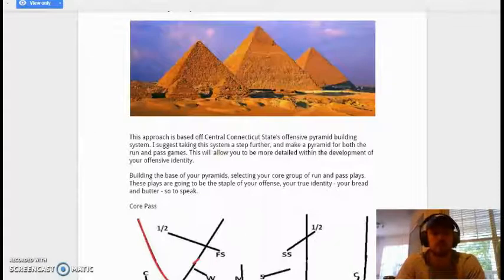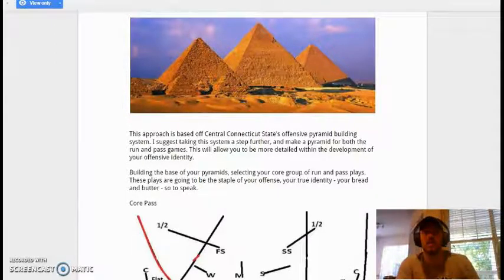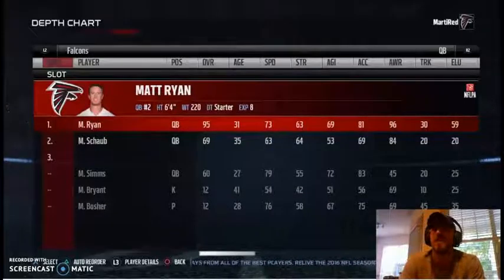For instance, if you're in spread pistol spread, there are many plays that translate to shotgun spread, single back spread, etc. You want to stay in those personnel groupings. If you're getting ready for a tournament or a connected franchise, you want to know what team you're going to use — for me, I'm picking the Falcons.